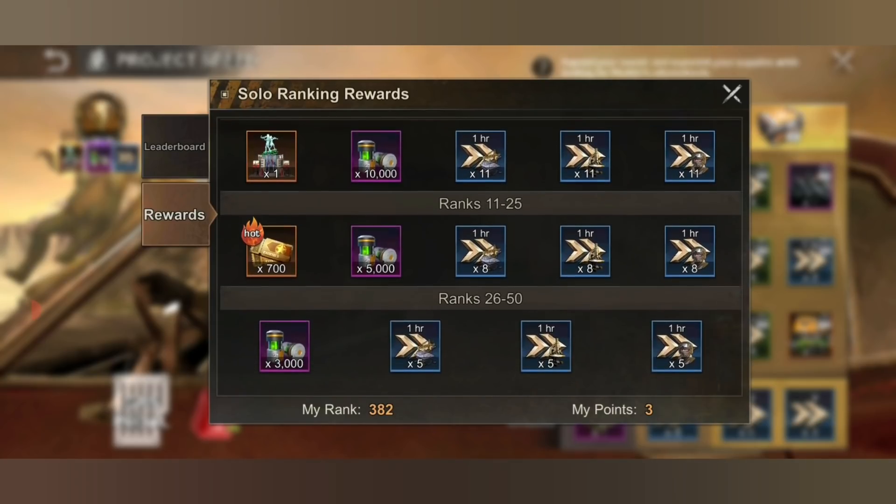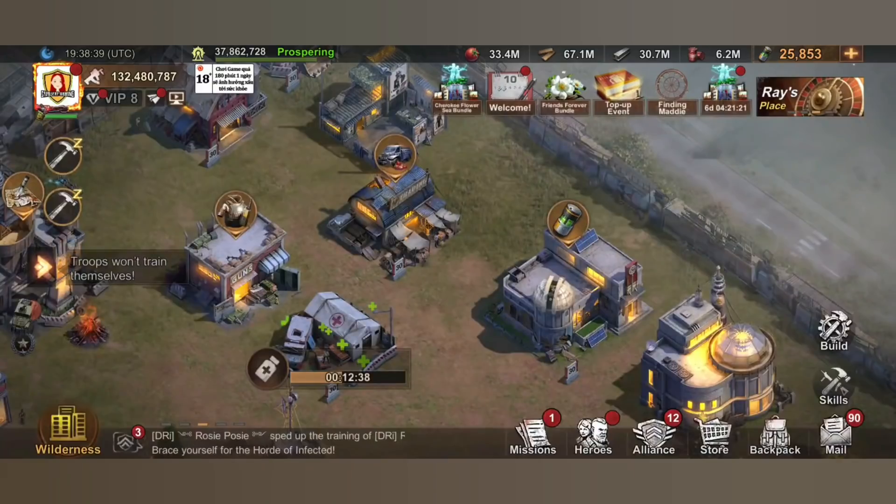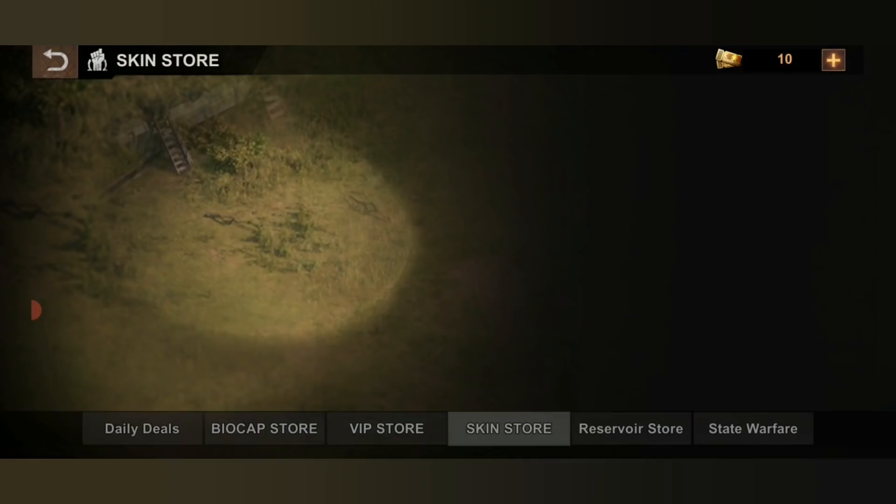Rank 11 to 25 will be 700 skin tokens to get what you actually need, or you can use them buying the skins in your skin store — that's where you're going to use those tokens.